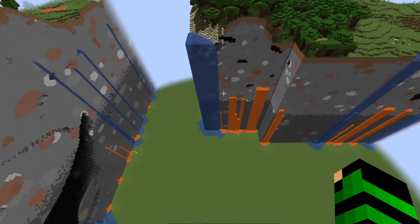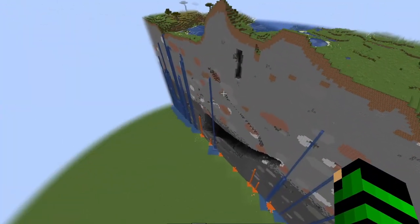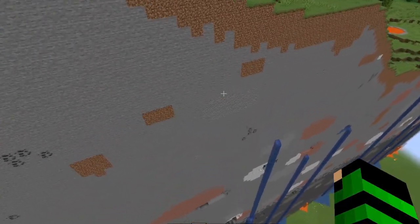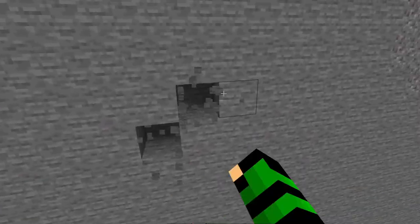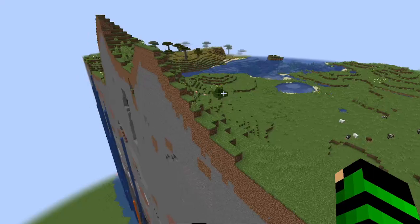This is supposed to be a flat world, but it's just broken parts. Look at this — you can literally find all the ores you want, like iron and gold, and you can actually break them. So this is real. This is crazy.